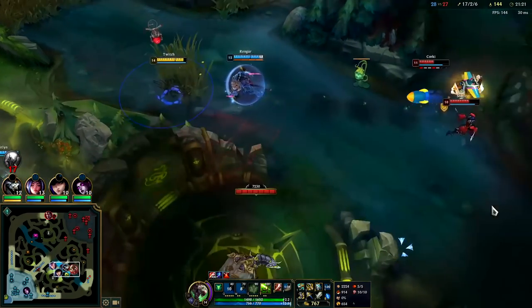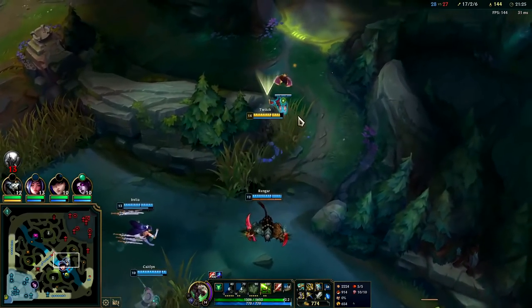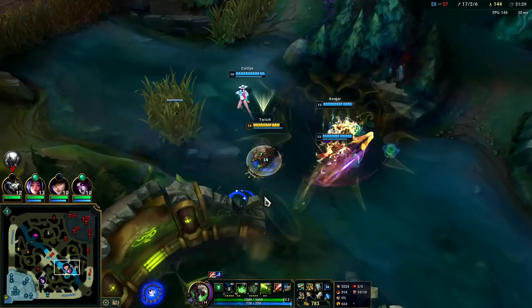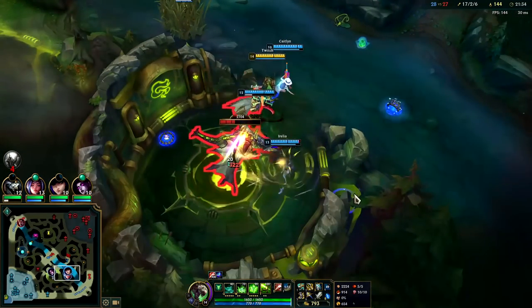Darius is top. This is an AD Shaco — his boxes aren't scary in terms of damage output, I just don't want to walk into the fear. They're going to give us this Dragon — that's huge. Darius does not have TP, he should not be split pushing. He's probably pushing into my jungle to get camps.